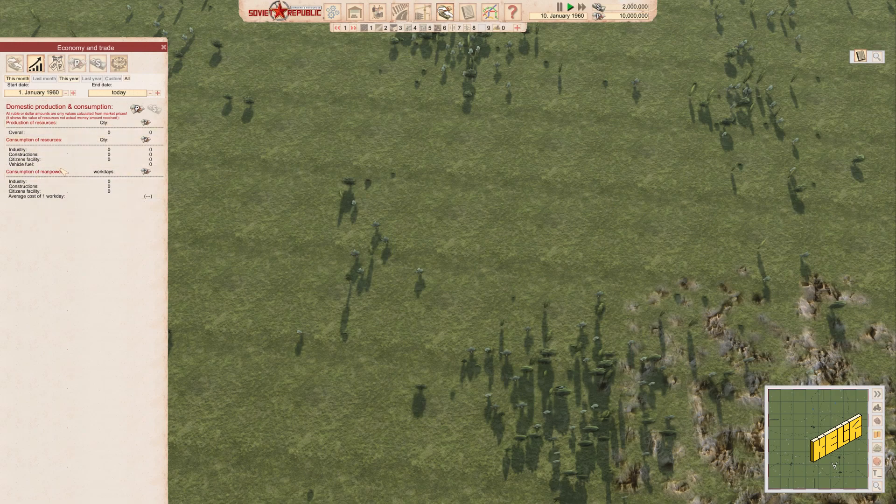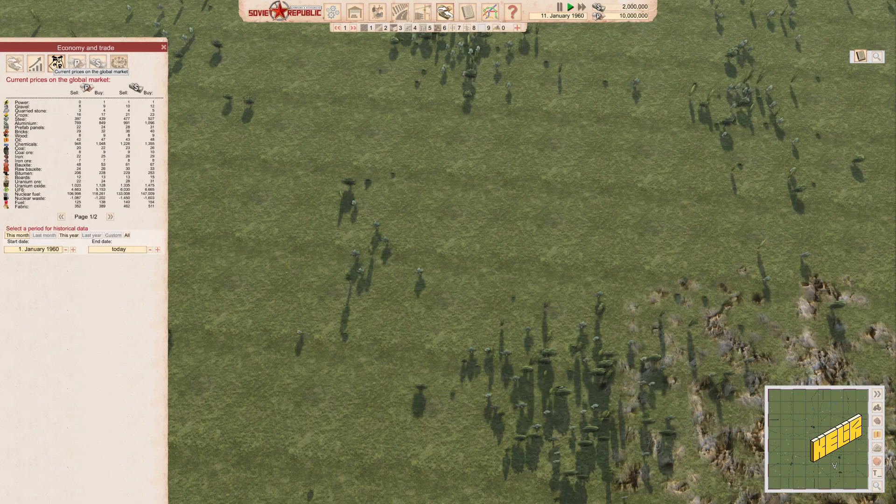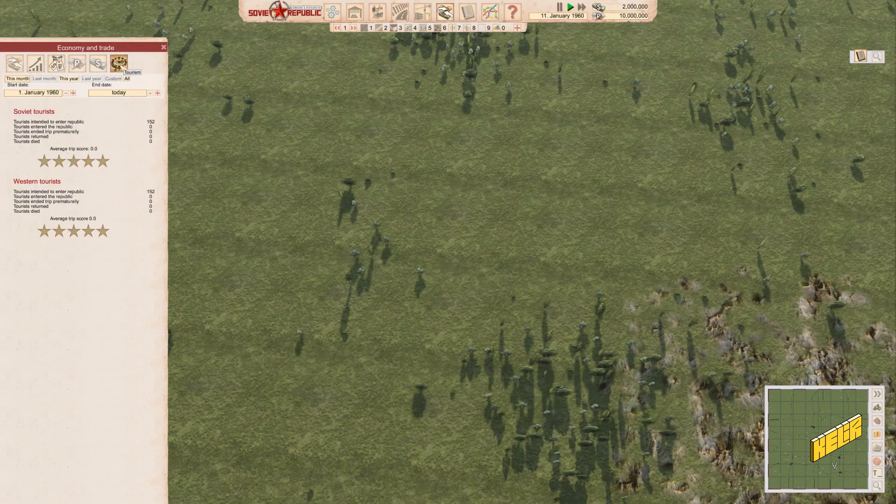These are the current prices of things in the market. Nuclear fuel is very very expensive, so if we get our nuclear program going we can make tons and tons of money. Tourism was very interesting — in my last playthrough I built an entire tourist city on the border of the western economy, which was very nice. I was just trying to see what opportunities this game offers and there are a lot.